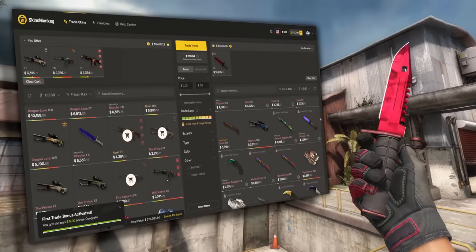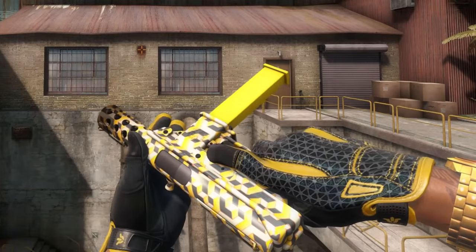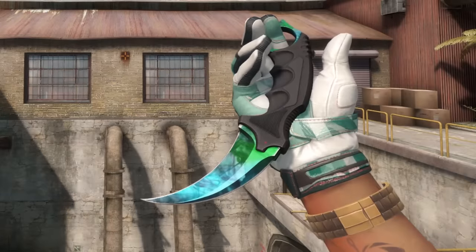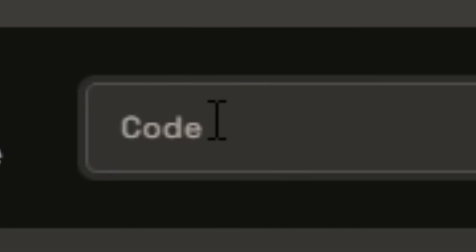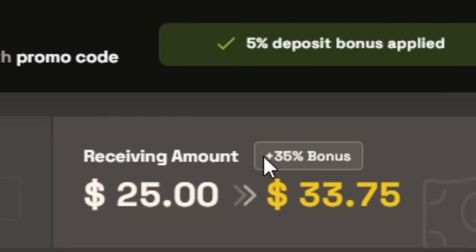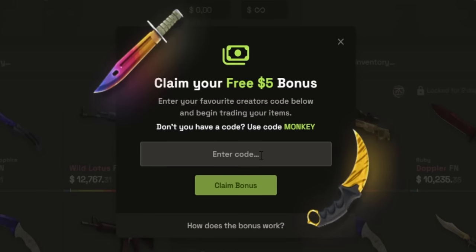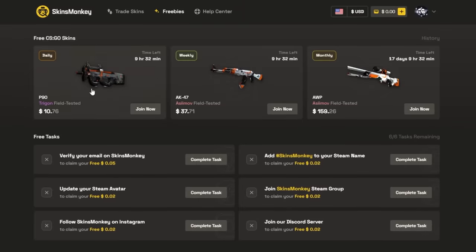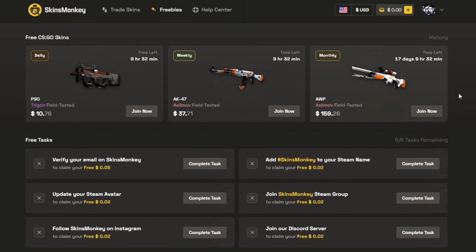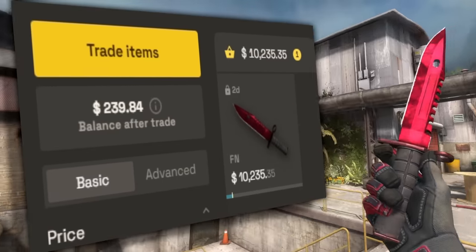But before that, I want to thank today's sponsor, which is Skins Monkey. They're a trading site for CSGO skins. It's a good way to change up your loadout easily every so often to play with some new skins. They've got a 30% deposit bonus and if you use the link in the description or put the code ANOMALY, you get another 5% for a total 35% deposit bonus. If you're making your first trade, you can also use code ANOMALY and get up to $5 for free. They've also got a freebies tab for giveaways which you can join for free. So if you want to try them out, please use the link in the description. Thank you Skins Monkey for sponsoring this video.